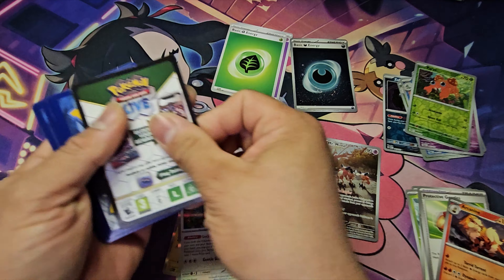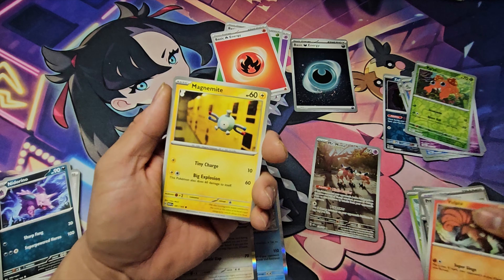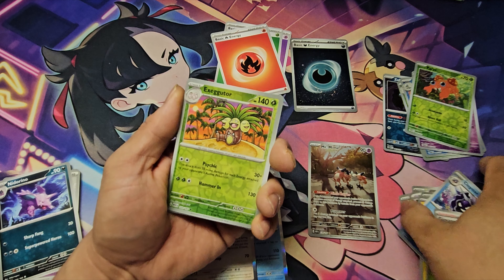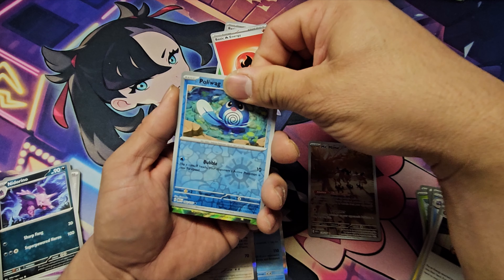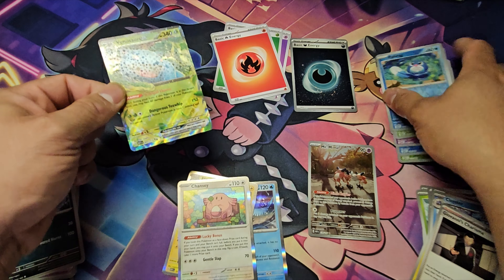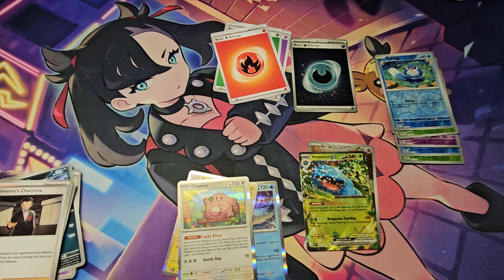We got a fire energy, so hopefully this pack is good. Hopefully we can find an evolution pack — you guys call it the god pack, but I don't really like that name. We got an Exeggutor for our reverse, and for our rare it's an EX! I pulled this from the last binder collection, and now it's just going to keep popping up in my 151 collection. Alright, thank you guys for watching — I'll see you next time, peace out!